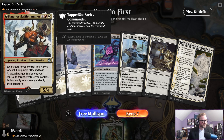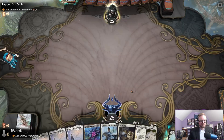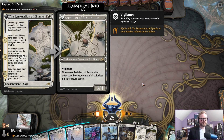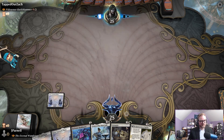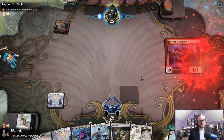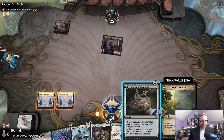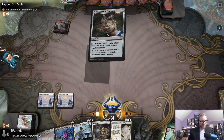On the play against Bruenor Battlehammer. We have three lands, a Restoration of Eiganjo — a little ramp, a little land, a little bit of everything — Reckoner Bankbuster to draw some extra cards, and Solemnity. What could we be using Solemnity for? Certainly not nefarious purposes.